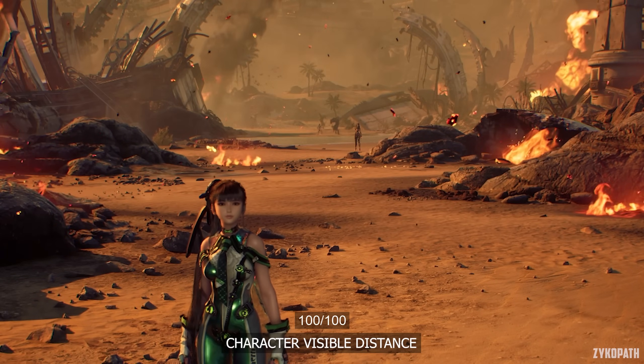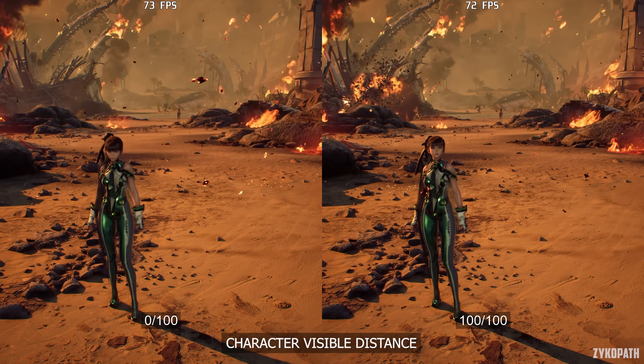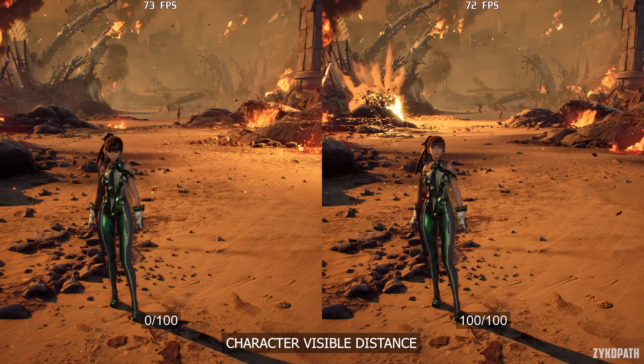The Character Visible Distance setting doesn't appear to make any difference to the rendering distance of characters, or to performance, at least from the scenes that I was able to test in the first two areas of the game. Keep it maxed out for now.